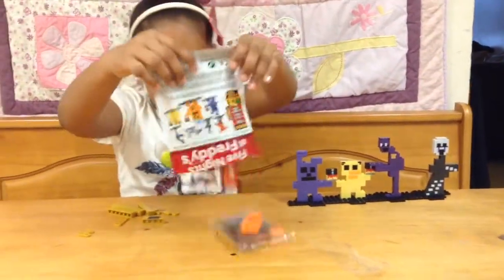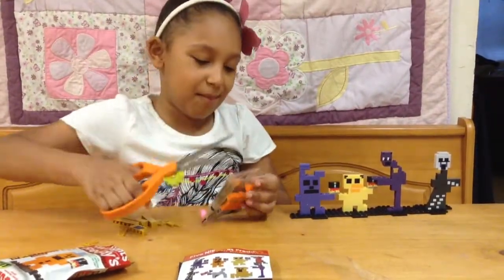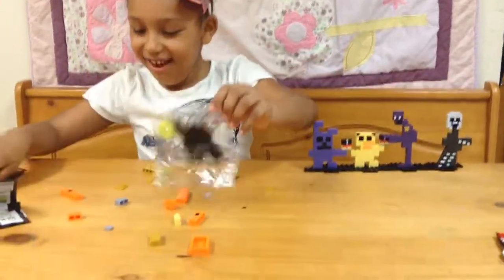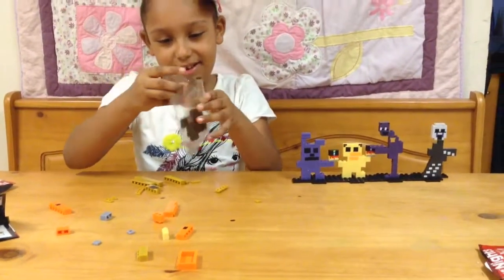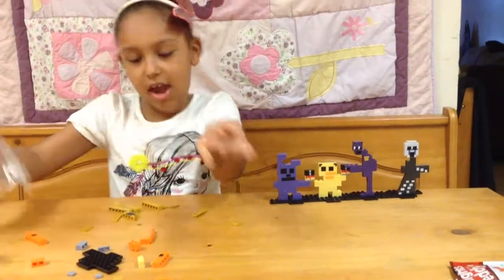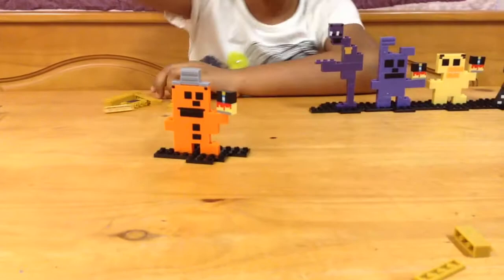Now we're getting open — Freddy's. Get a grown up to help you with things. Yeah, baby! Platform's stuck. Yeah! Here's what Freddy looks like. And here are the pieces he came with.